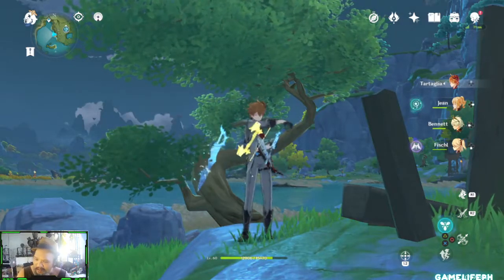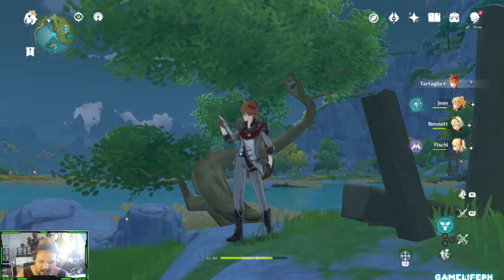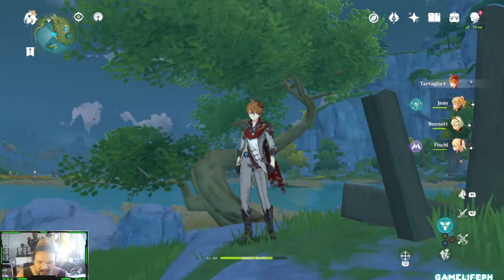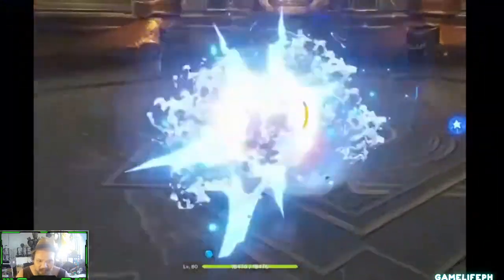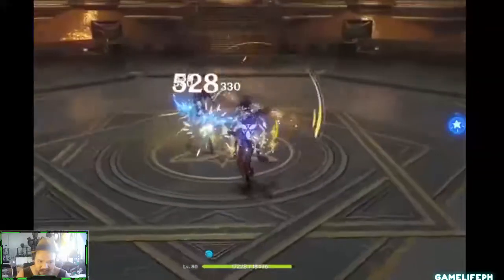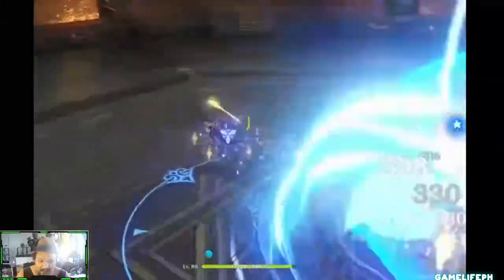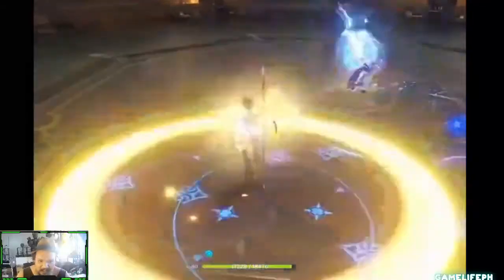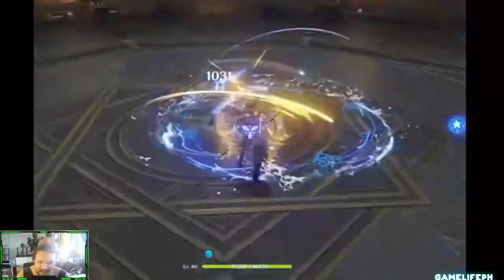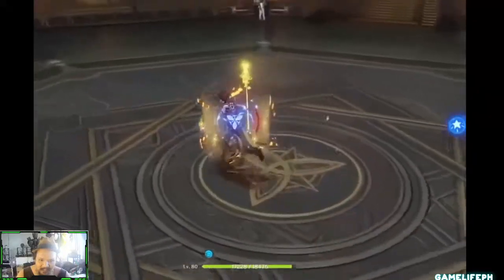Right now let's look at how Zhongli is going to affect the player landscape of the game. Taking a look at some of his gameplay, Zhongli uses his Jade Shield, which is a key part of his elemental skill. His polearm attacks are very fast, pretty much in line with Xiangling, and since Xiangling is the only other polearm user in the game, that's the only comparison we can make in terms of speed and number of strikes.